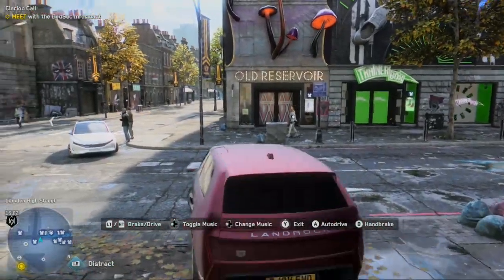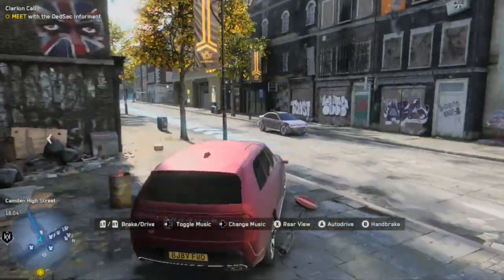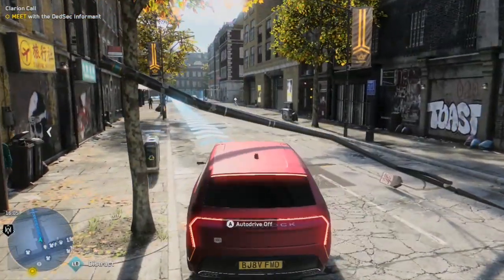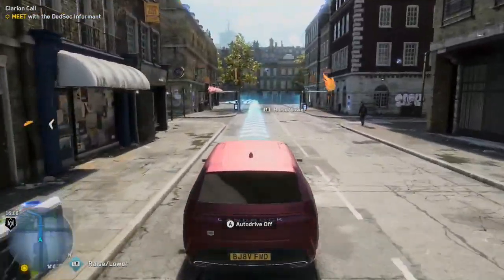So I'm going to those arrows right now, and as you can see I'm not a very good driver — partially because I'm used to driving on the right side of the road, not the left. But now that I'm on the blue path, I can enable Autodrive using the A button.